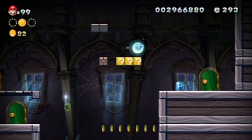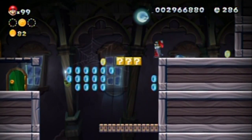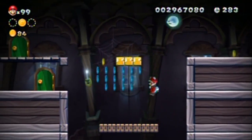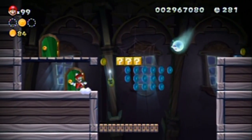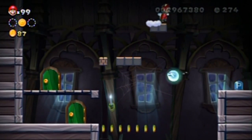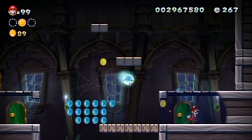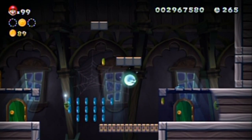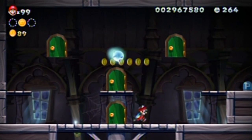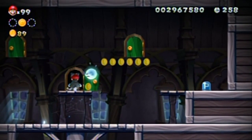Going over the side - no. In here - no. Down here - no. Maybe those coin boxes have something - no. Can I reuse the P-switch? Am I supposed to get all the blue coins? I figured the blue coins were just a bonus of anything.